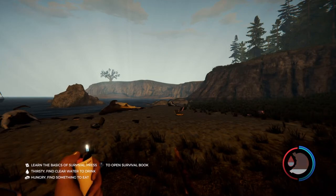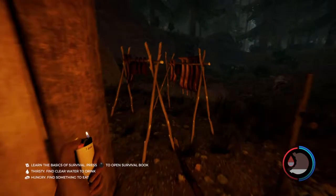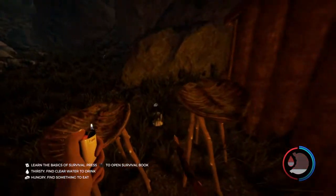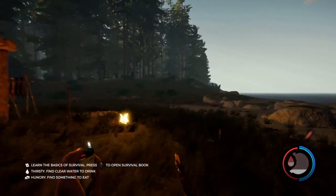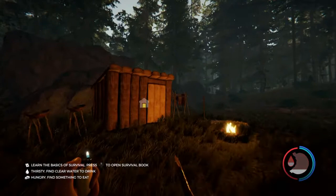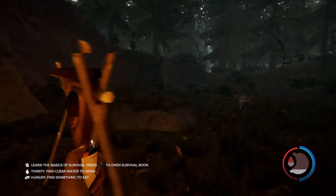In my last video we kind of set camp up on the beach. As you can see here we've got a few food items, we've set a campfire, we've also made ourselves a little shack, and we've got some water collectors here. But in today's video we are going to be working on a sort of base layer and then we're also going to go get the modern axe, which is a handy tool to have.